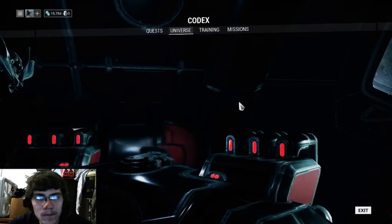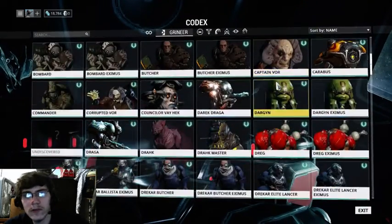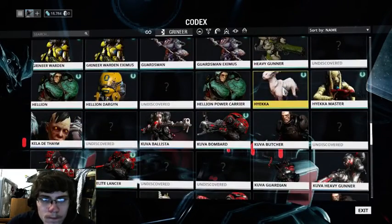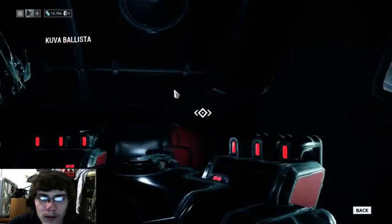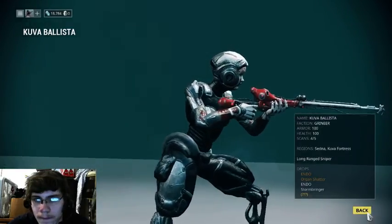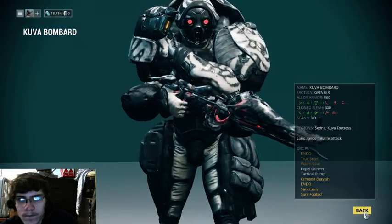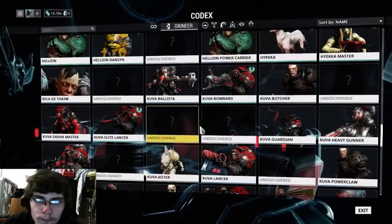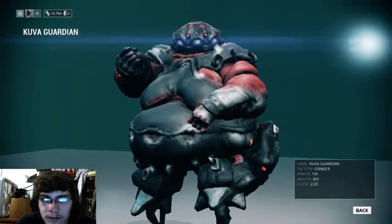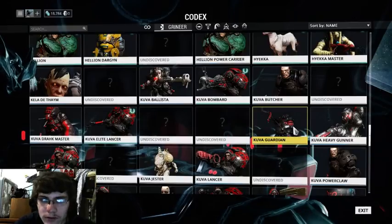I've got some new stuff in here. We've got Kuva enemies now: Kuva Ballista, Kuva Bombard, Butcher, Drachmaster, Elite Lancer, Guardian — those guys suck, they're horrible. You can't kill them normally; you have to use your Operator to do it.